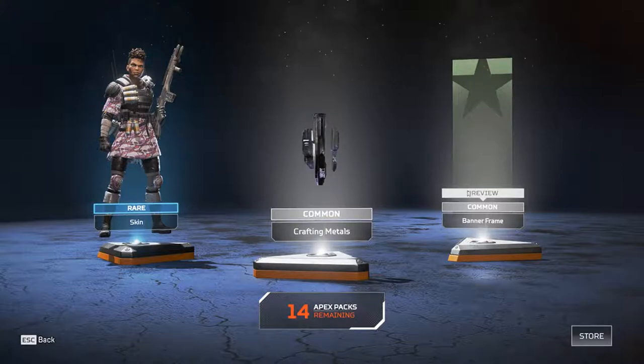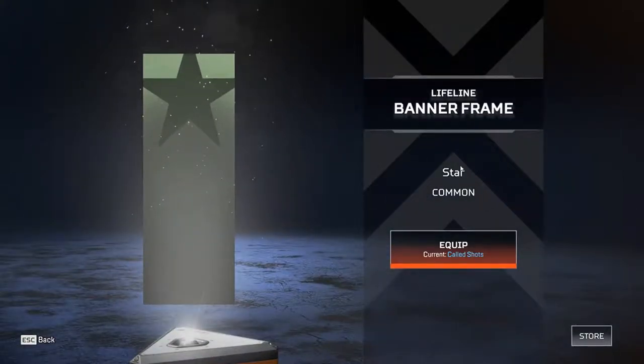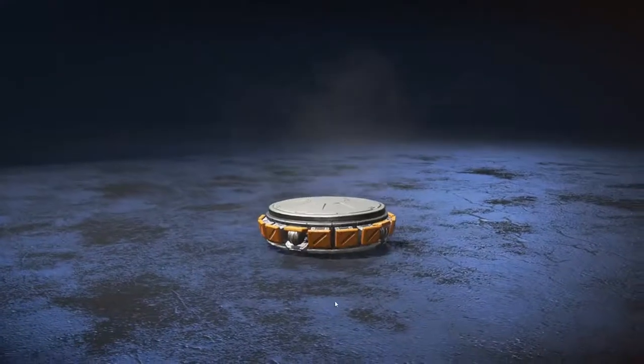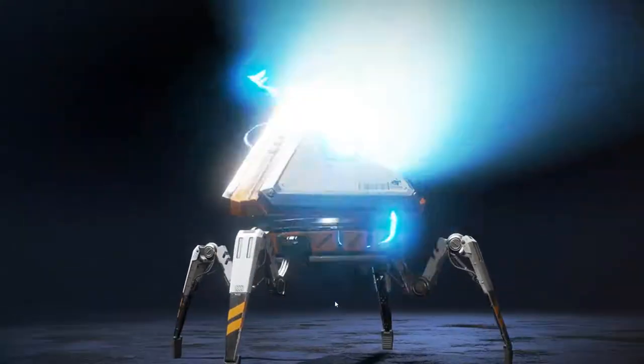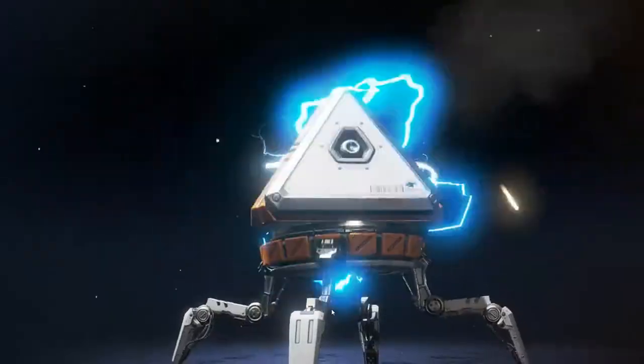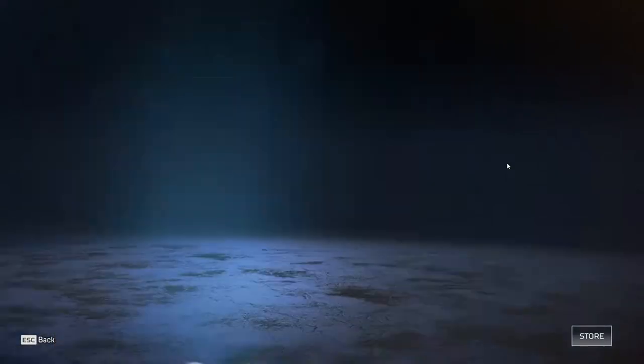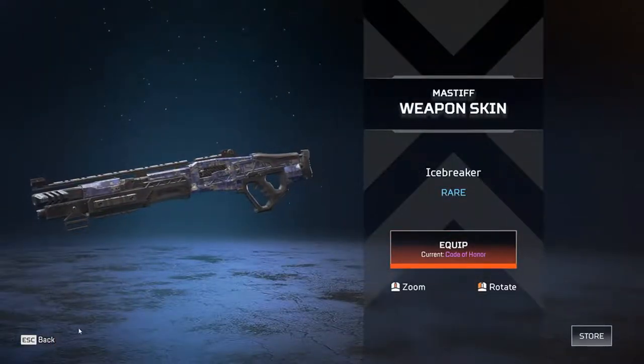Got more skins. I got a banner frame — that's nice. Banner frame for Lifeline, so okay. And now let's get some more: a banner frame, another weapon skin — this is for the Mastiff, which I already have one of.